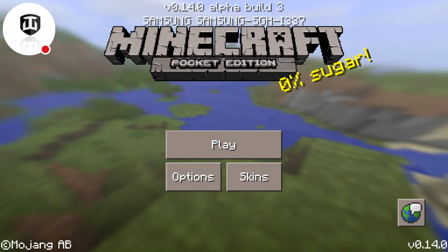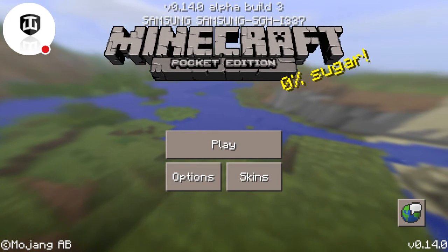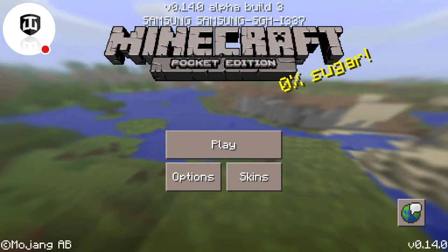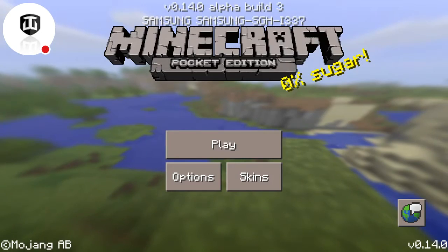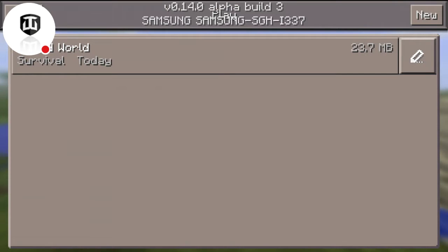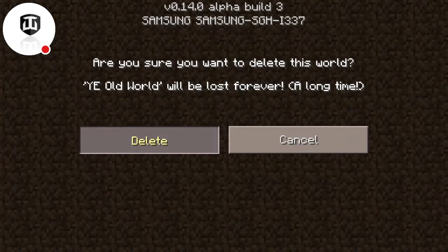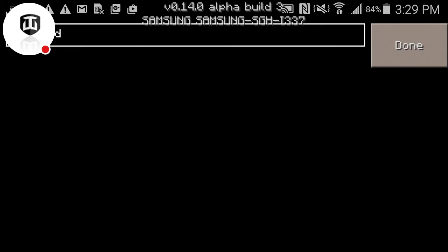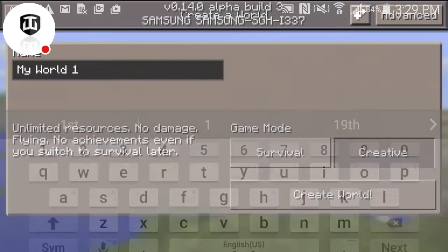I'm about to start three new worlds and you guys can pick which world you want me to use for this survival let's play. I already have this world — just like a testing world — this will be called World One. If you guys want to see me use World One, select that.